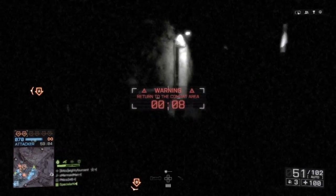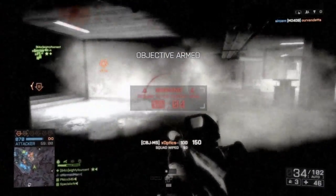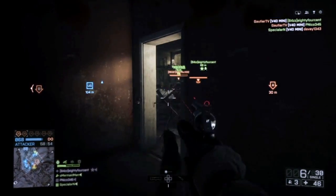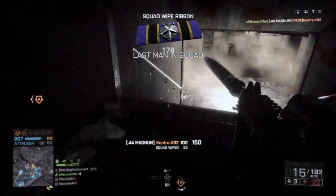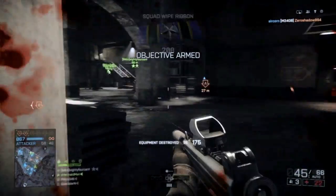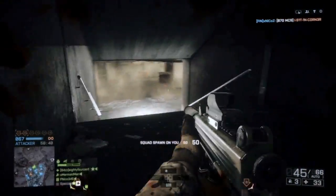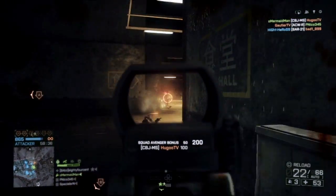Recoil isn't too much of a concern when firing from the hip, but with the CBJ you will see a slight kick in the upward direction. I used the CBJ-MS before I even checked the stats online, so it came as a bit of a surprise when I discovered how many disadvantages it had compared to other PDWs. Reload time wasn't too much of an issue for me, but I did end up losing a handful of gunfights thanks to the low fire rate of this weapon versus the faster fire rate of opposing weapons.